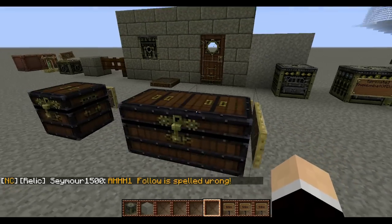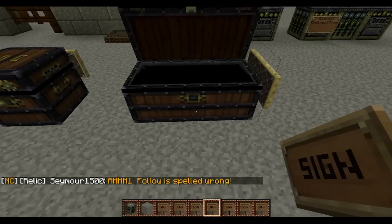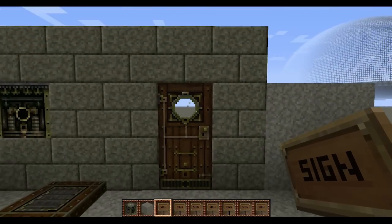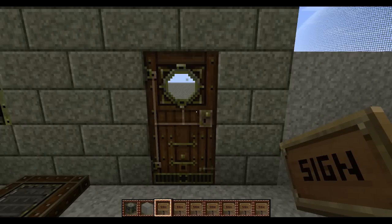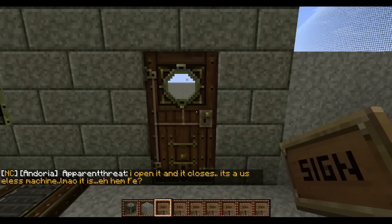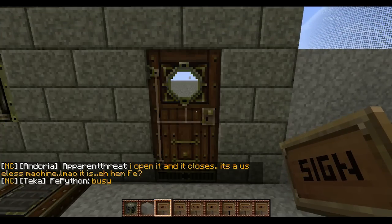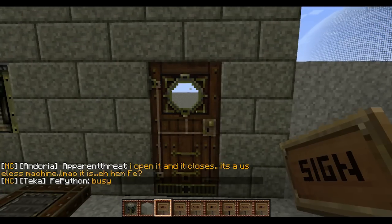It doesn't only protect chests — it also protects a lot of other items. It will protect doors, which is very useful. On our server, we strongly recommend allowing people to explore your home, because you know, I like showing people things. But maybe there's certain rooms you don't want them to go into — a room full of chests, so you want to protect just the one door instead of all the chests. Or maybe it's access to your mines, or where your wheat farm is. You can protect the door as well.